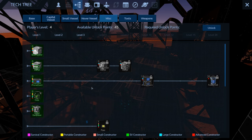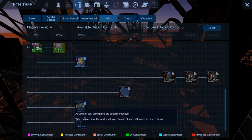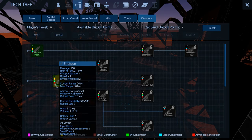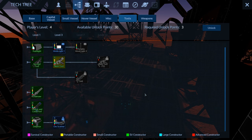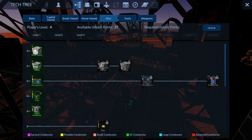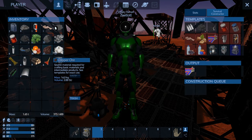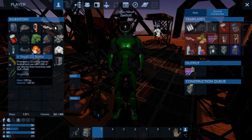Go to Miscellaneous then Portable Constructor. I've got 40 points to unlock stuff with. I also want a weapon — going to do a shotgun — and a multi-tool or scanner, plus a wireless ventilator. We'll hold off on anything else for now. We have enough ore on us so let's craft the portable constructor — there we go, placed.